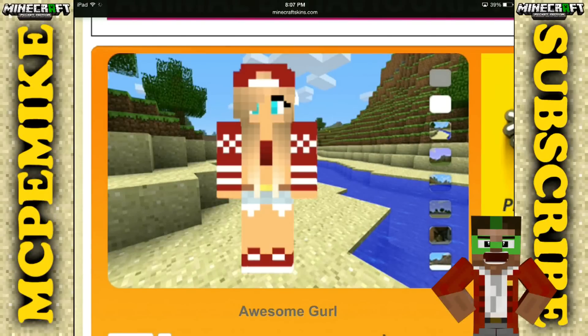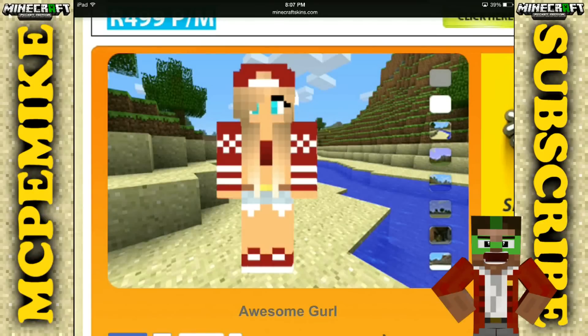And now for the final skin — this one is for the ladies, and as you can see it's an awesome girl skin. So don't worry ladies, I didn't forget about you. You can use this skin which is really cool. It's got a little jumper, long hair, bright blue eyes, and a backwards cap.